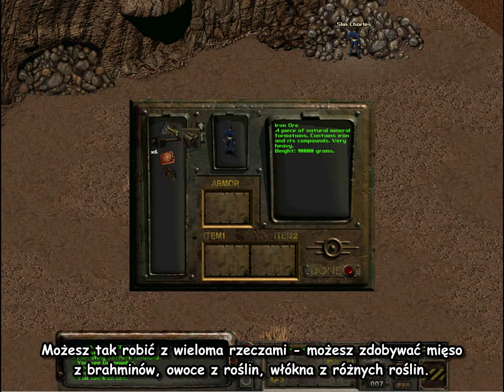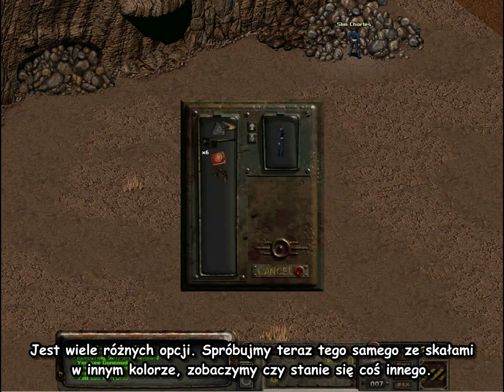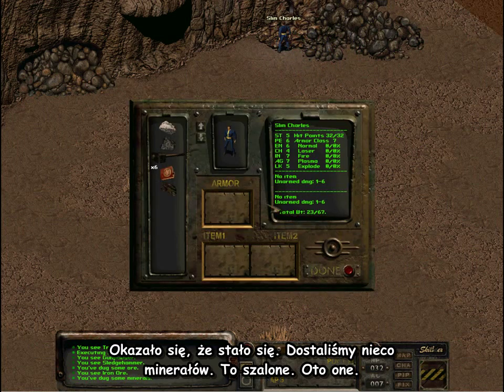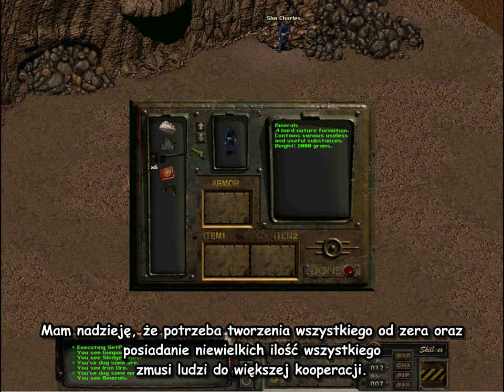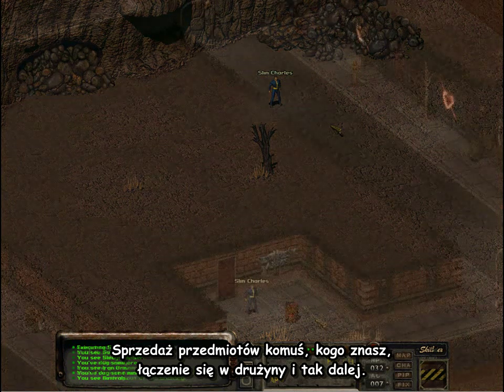You can do it with a lot of stuff. You can get meat out of brahmins, or fruit out of plants, and fibers out of different plants. There's a lot of different options. Let's try some different colored rocks — maybe something different will happen. Turns out it did — we got some minerals instead. I'm hoping that having to build stuff from scratch will get people working together more, or any kind of interaction — maybe just sell them to someone, or team up with someone. Nice interactions anyway.